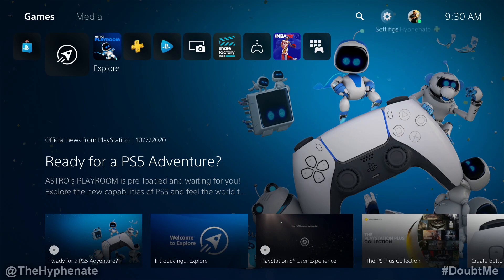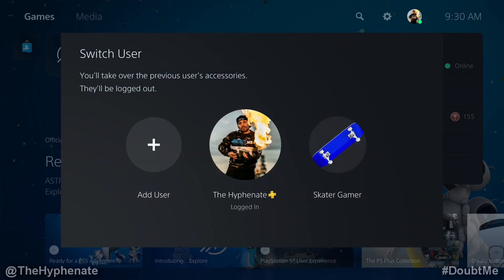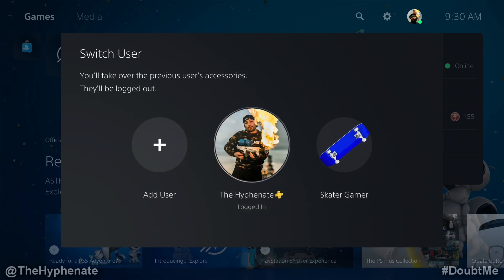So here if I go to the top and I go to my account and I go to switch user, here you can see I have two different accounts logged in. What I'm going to do is get rid of this secondary one called Skater Gamer. So let's go to my main account.